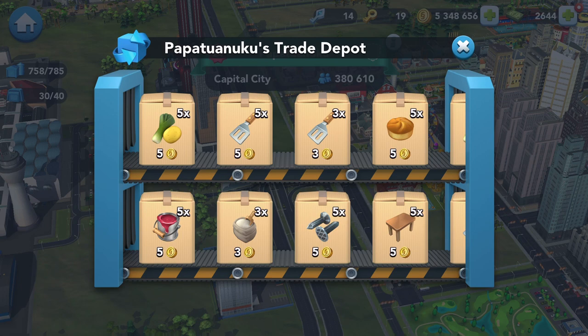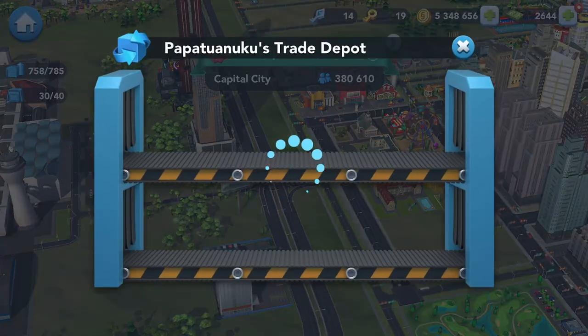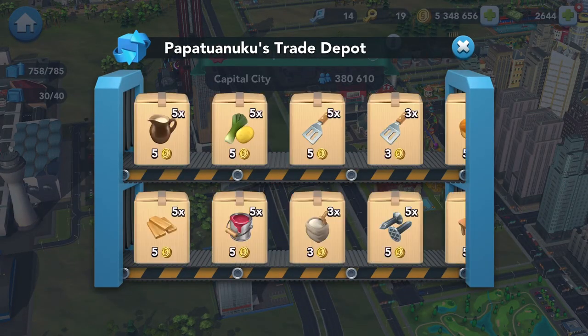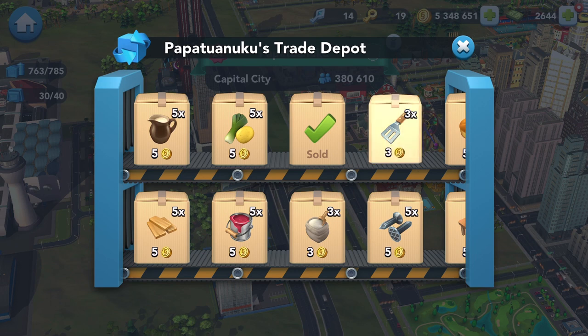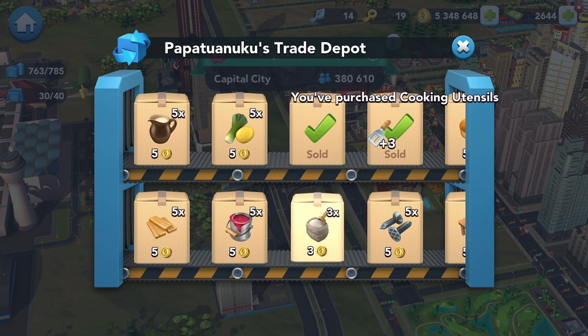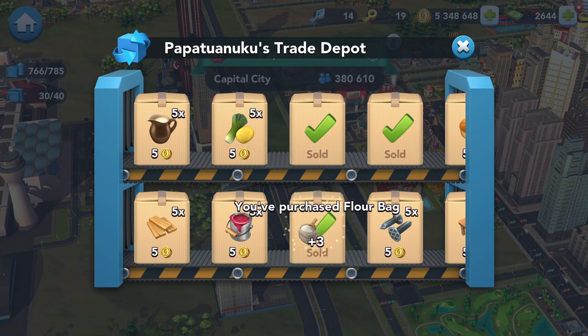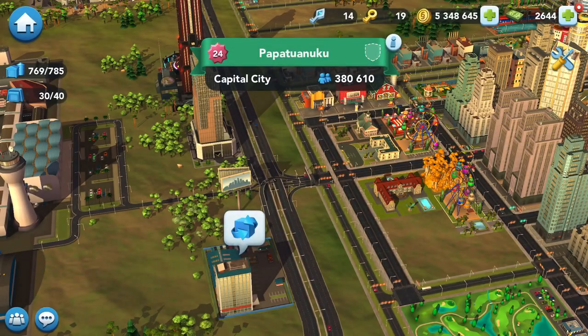They will only last on the trade depot for two days, so you've got to push them through your capital as quickly as possible. I'm building up my region special units — hyperboid units. They're worth doing because they have a lot of cash. So I've purchased that.